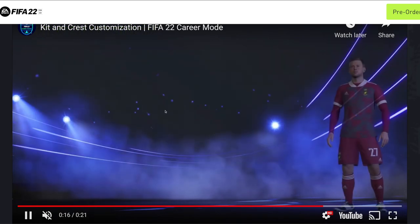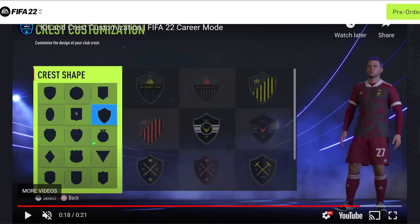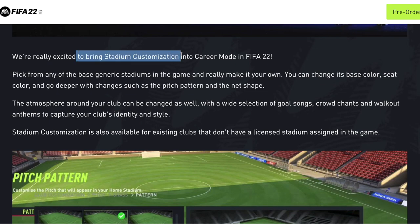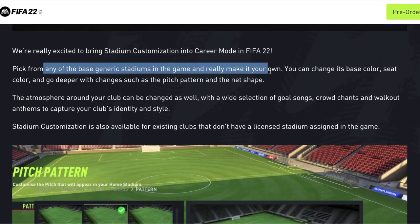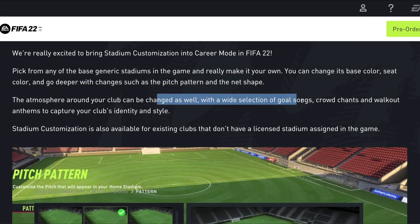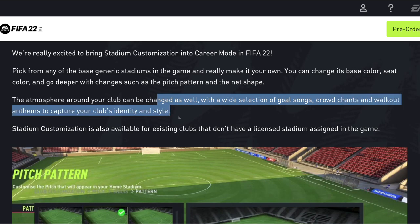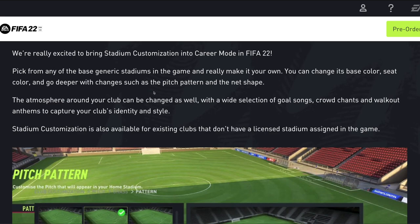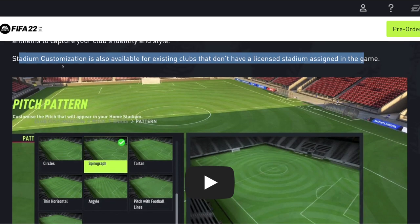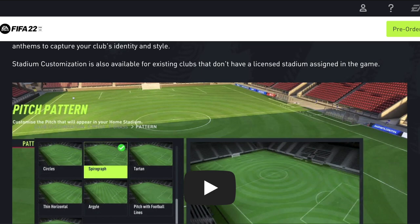There's also the crest customization — you can change the shape and pick from all the different designs available. Obviously you can't import anything via USB or do option files; you have to use what EA gives you, but there looks to be a lot of variety. For stadium customization, you can pick from any of the base generic stadiums in the game. You can choose its base color, seat color, and go deeper with changes such as pitch pattern and net shape. The atmosphere can be changed too with goal songs, crowd chants, and walkout anthems. Stadium customization is also available for existing clubs that don't have a licensed stadium — so if you're playing with Barcelona and they don't have their stadium, you can use this feature.